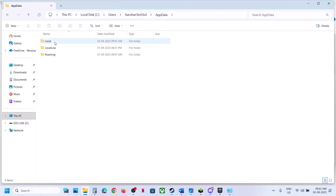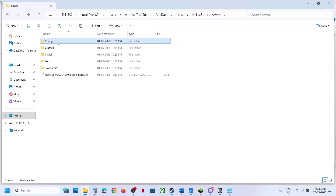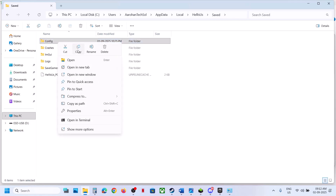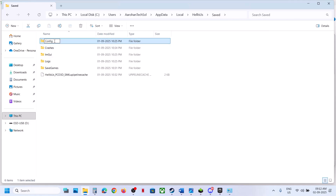Open the Local folder. Here you can see the Helldivers/Heliosus folder — open it, open the Saved folder, and you will see the Config folder. If you want to create a backup, copy it and paste it to the desktop. When you rename the config folder, all saved settings will be lost.